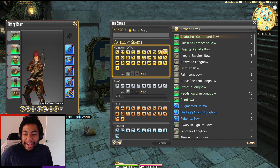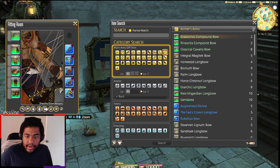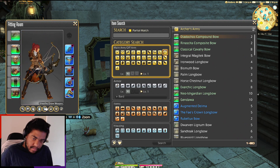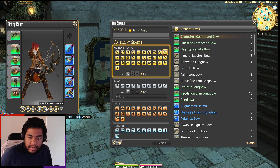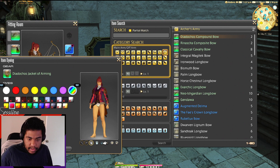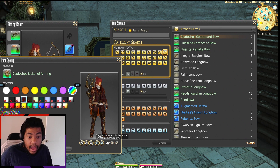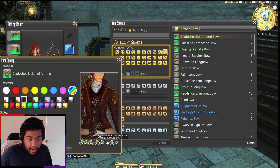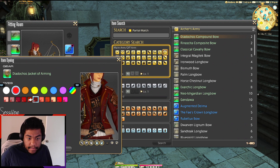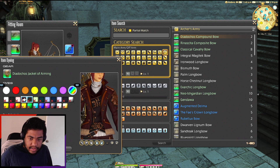Whoa, okay — I wasn't ready for that. That looks sick though. I wonder what it looks like when you actually extend the arrow and have it prepared to shoot. That looks so sick! Let's see what it looks like dyed — the detail under the coat stays orange-ish, which is minor. With dark red, that looks fire. Dark red is such a good color with it, so I like that.